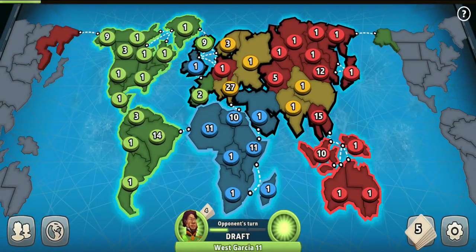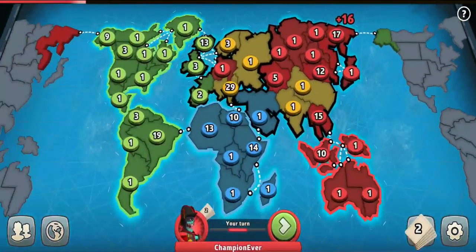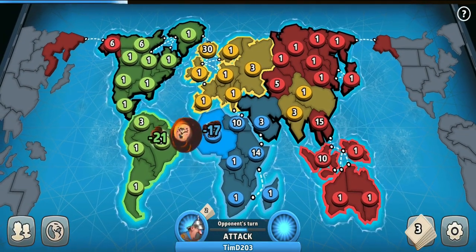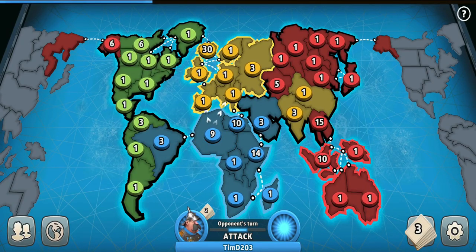OMG guys. The green player captured both of the Americas and held them for multiple turns. We were all screwed up — but not in a game of mine. We teamed up and took him out quickly. That's what I call the proper team effort to take the strongest player out.